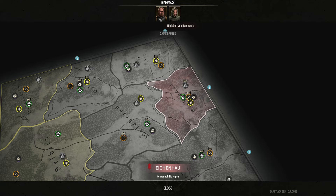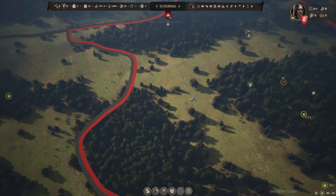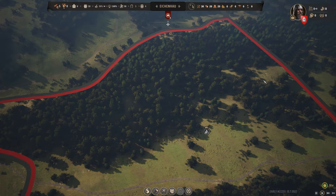Diplomacy — these are the other big dogs. Hildebolt Benarute and Outlaws. We can see our deposits. So this is my little land here.